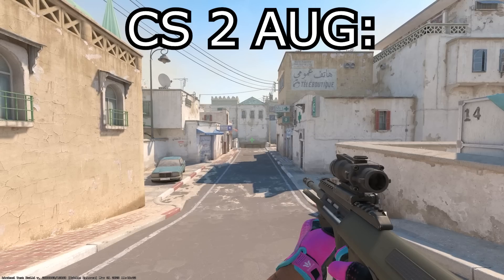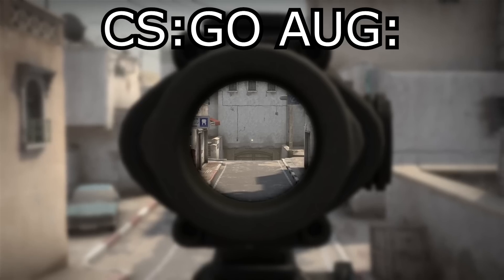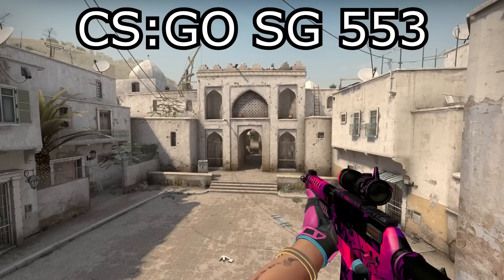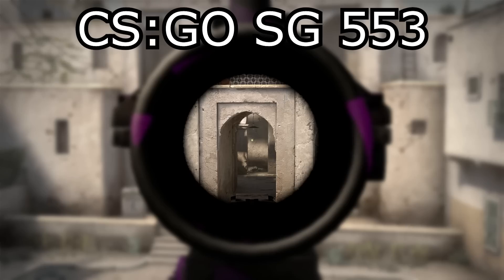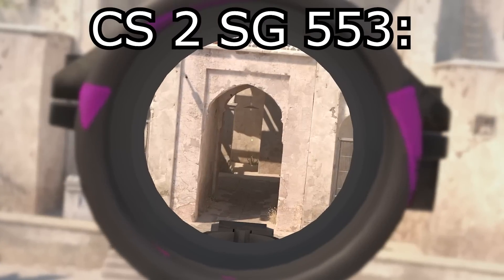Number forty-eight: the AUG and SG553 scopes are now bigger and are no longer dirty, which gives you better visibility and quicker target acquirement — or whatever that word is.